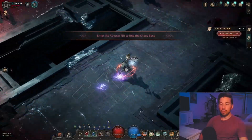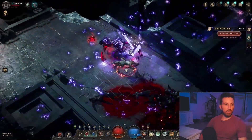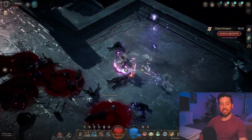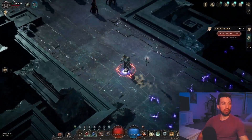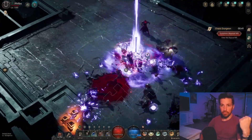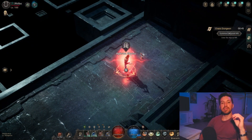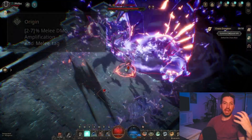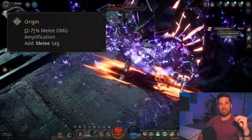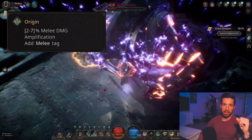One of the downsides to Fear Strike is it doesn't have the best area of effect. So working in Illusion Hook or Charge Release is going to help with your clear — Charge Release hits pretty much everything on the map, and Illusion Hook grabs mobs and pulls them closer to you. One important thing to keep in mind is that Fear Strike has an awakening that gives it the melee tag, and some of the best links in the entire game require a melee tag, which we'll talk about in a bit.